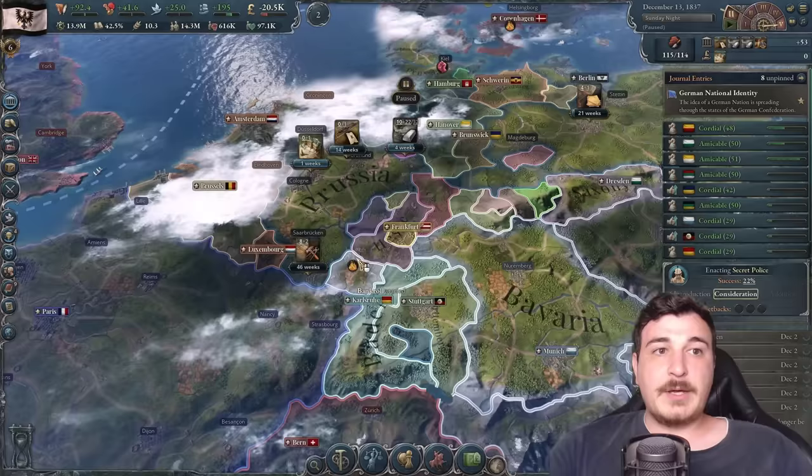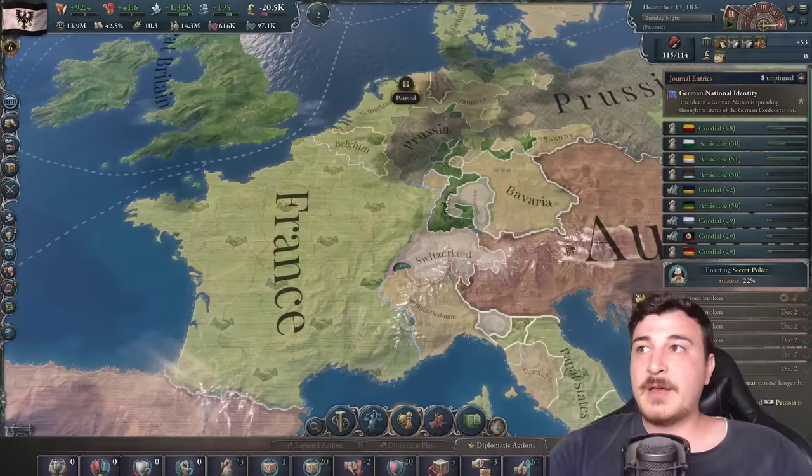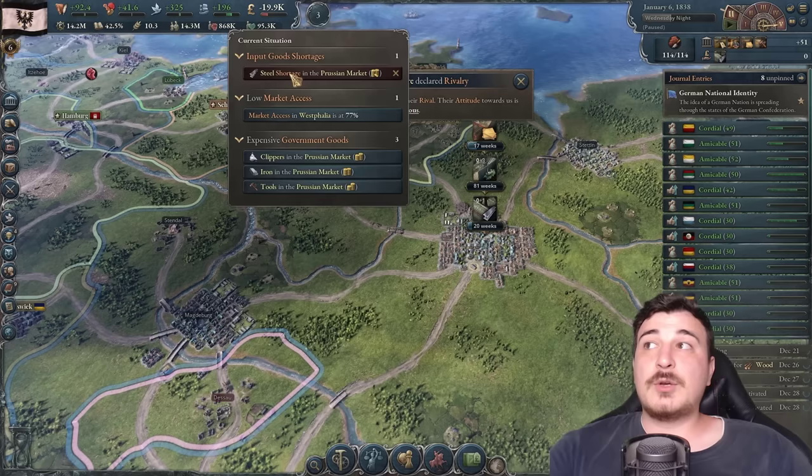Going to our diplomatic lens, we rival France, Spain, the Two Sicilies, and potentially the Ottomans — giving us 1,200 influence points, since you get influence points every time you rival a nation. We can use all this influence to continue improving relations with everyone. Polish people becoming more radical? Sure, we can assimilate them — we don't mind a little radicalism.